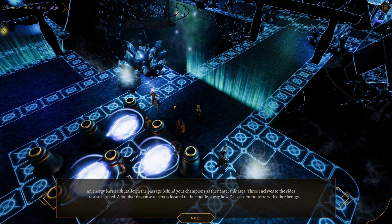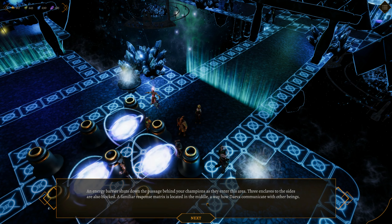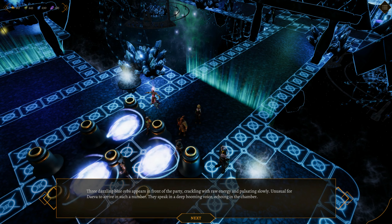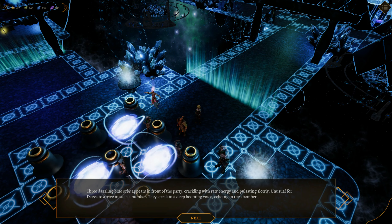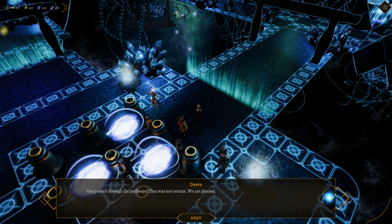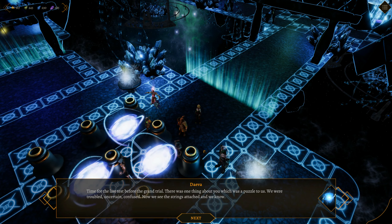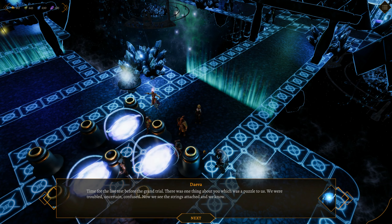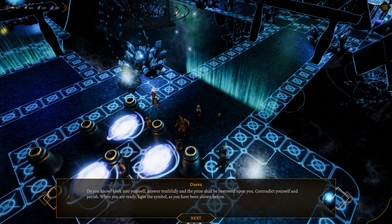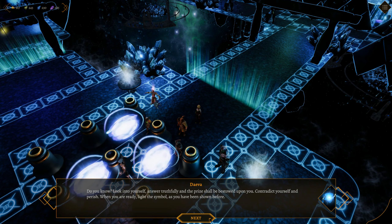An energy barrier shuts down the passage behind your champions as they enter this area. Three enclaves to the side, also blocked. A response matrix is in the middle. Three dazzling orbs appear, crackling with raw energy. Speaking in a deep booming voice: 'You passed through the pathways — we are pleased. Time for the last test before the grand trial. Look into yourself and answer truthfully, and the prize shall be bestowed upon you. Contradict yourself and perish. When you are ready, light the symbol as you've been shown before. Do you have free will?'